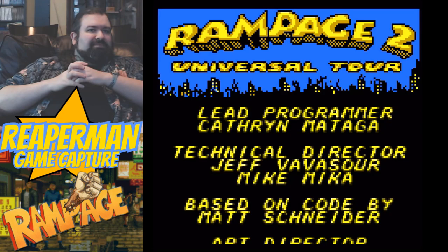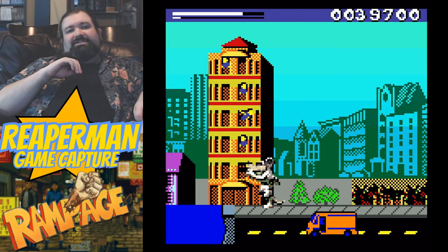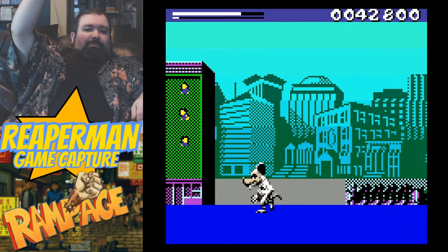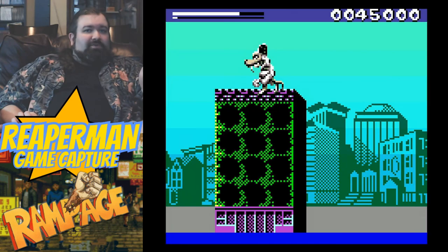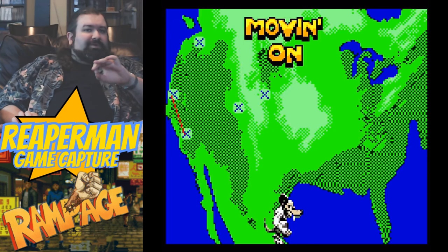I especially enjoy the casual toss into the mouth that the pedestrians get. Rampage 2 Universal Tour is built fairly similarly. The familiar three monsters are replaced with all new ones. Control is considerably more fluid, and this makes enemies a lot easier to deal with. One big new addition is the ability to destroy buildings simply by climbing up on top and punching straight down. This in no way replenishes health or builds score, but it does really clear levels extremely quickly. I seem to recall the console versions of both World Tour and Universal Tour having this move, but the Game Boy only has it in the second one. All in all, Rampage 2 Universal Tour provides a fair bit of city-destroying fun.